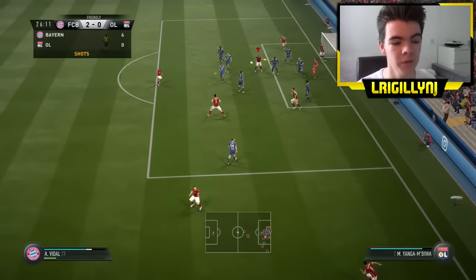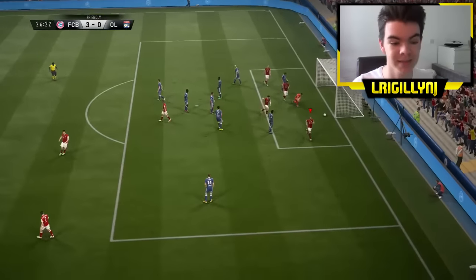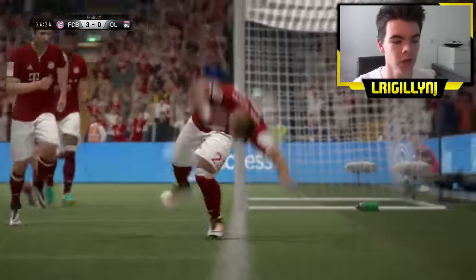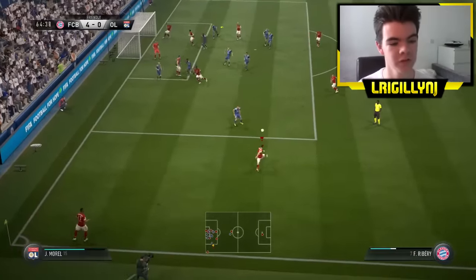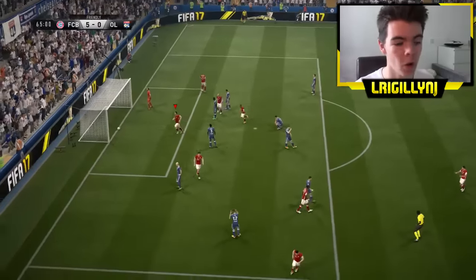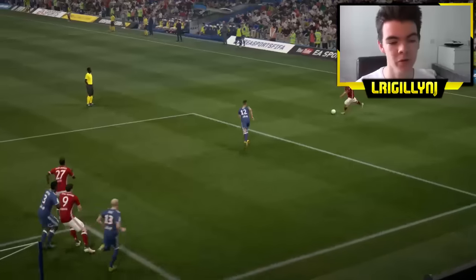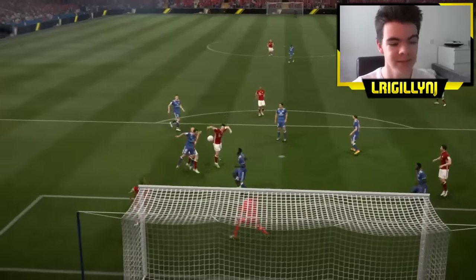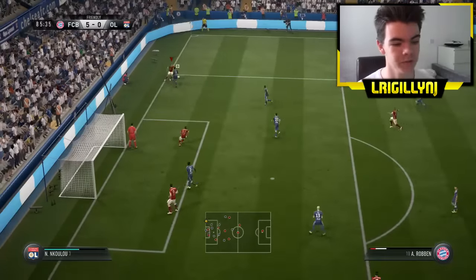So as we roll it on, Ribri puts a perfect ball in, Vidal gets on it and puts a good header in — and that's basically it. With this next one in the same game, Ribri runs out towards his goal, puts a great cross in, and Hummels gets an amazing header. That just shows how overpowered headers are in this game. This is only a demo so it may change, but this corner tactic is definitely something that could be really useful and hopefully it's going to win you a lot of games. From any position, crossing is OP.